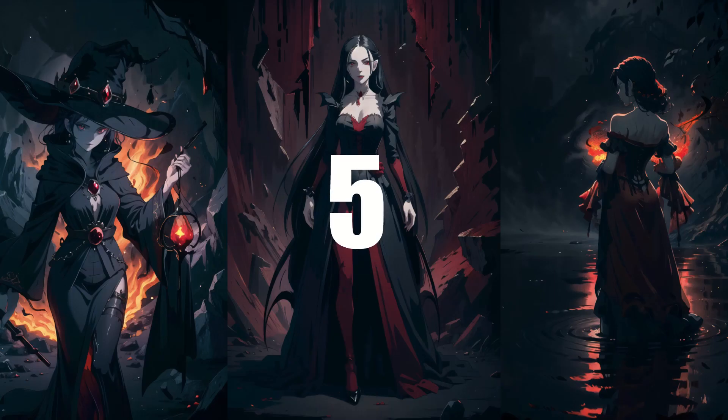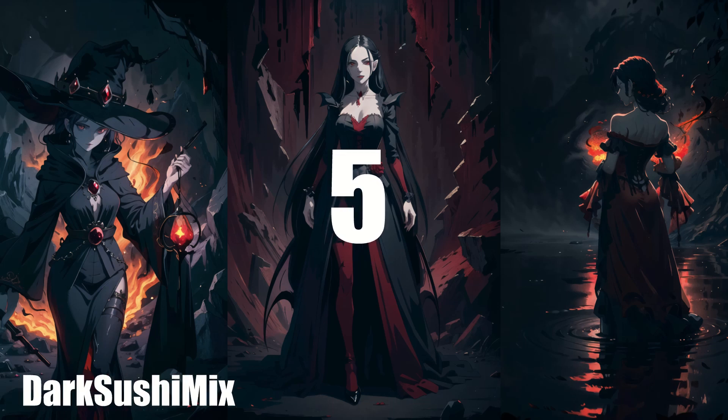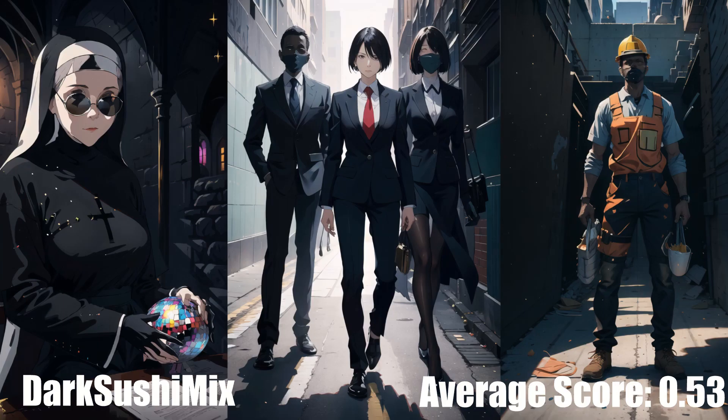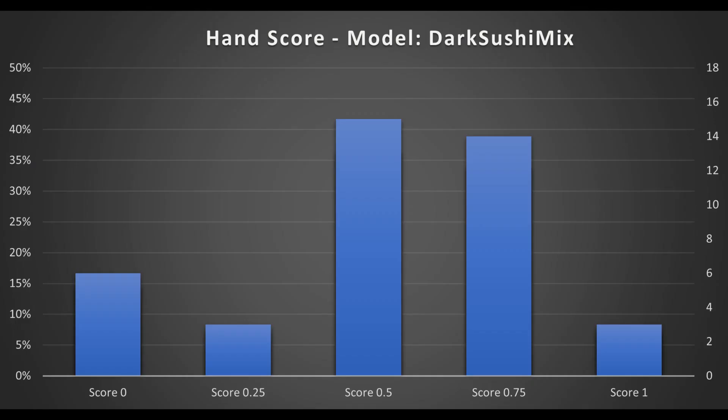And next, in 5th place, we have Dark Sushi Mix, the darker version, with an average score of 0.53. This model does have some minor issues with faces and twinning, but overall I think it's quite good. Additionally, this model has the lowest occurrence of suggestive content among the anime models tested, so if you want to give your kids an anime model, this is probably your best bet — though that isn't saying very much.